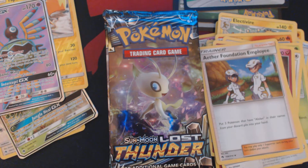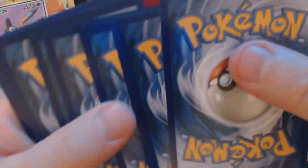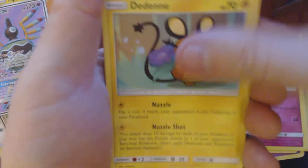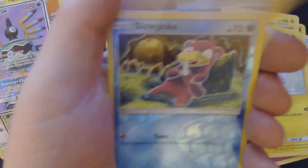Pack number four. Here we have Yamask, Skiddo, Chansey, Ralts, Dedenne, Fighting Energy, Whitney, Flaffy, Kahili, Reverse Hollow Slowpoke, and Fretress.